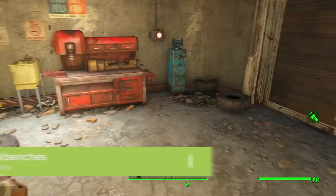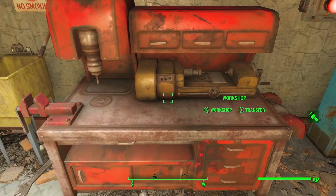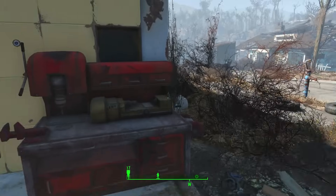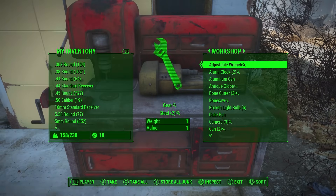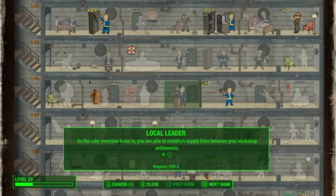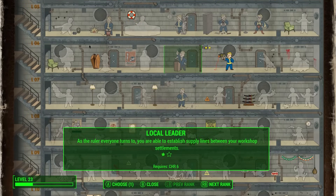If you're at all into base building and crafting in Fallout 4, you need to know how to use the workbenches in your settlements effectively. First off, remember you can dump all your junk into a workbench in one go by using the Y button, which frees up loads of carry weight for, well, more junk. If you plan on having more than one settlement, you want the Local Leader perk, available at Charisma Level 6.